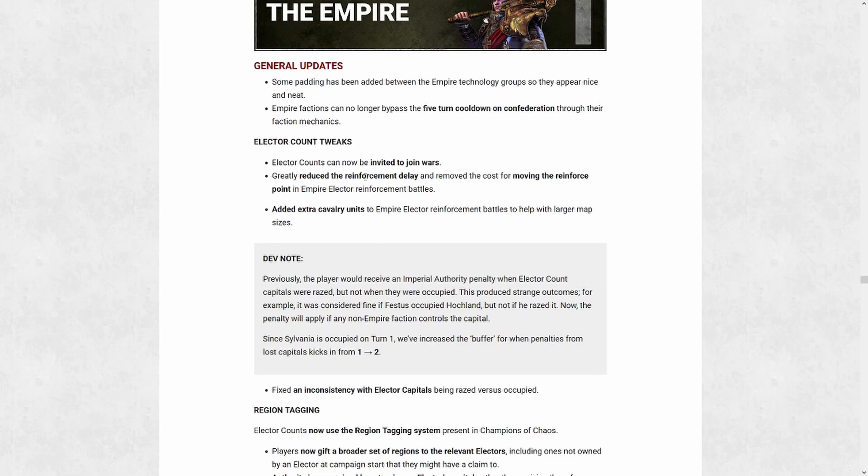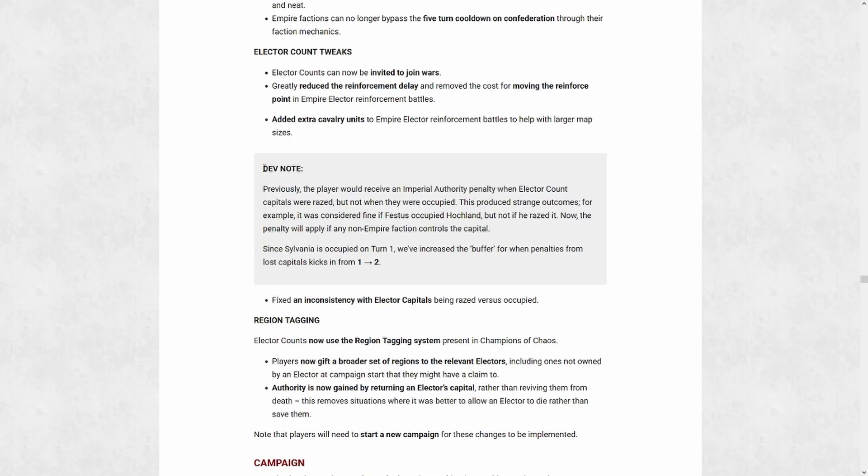They also changed how the special reinforcement events work. The reinforcement delay and cost for moving the point has been reduced. When you get one of those events where you can buy a mercenary army or spend prestige to send support for an Empire army under attack, they added cavalry to it so you can move faster. You can put the reinforcement point anywhere on the map so you can actually enter the battle and assist more directly, and you'll get on the field faster no matter where you put it. There's also been a change to the authority aspect of the elector count system: while the death of an elector count is still something to avoid, the loss of their capital settlement now specifically matters as well.